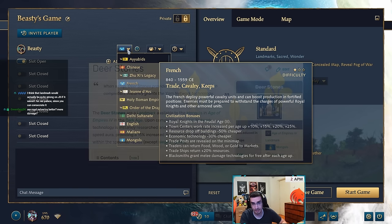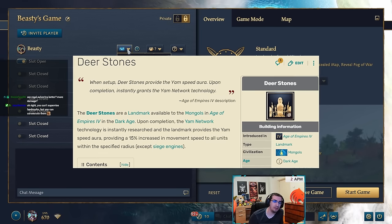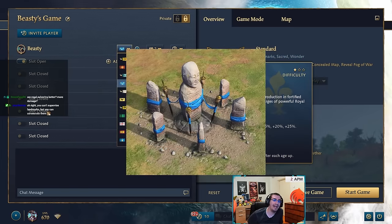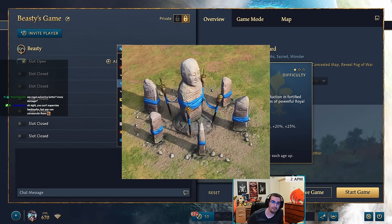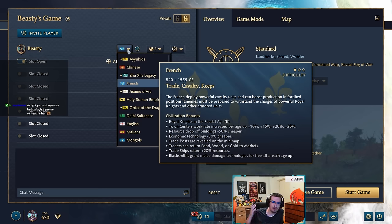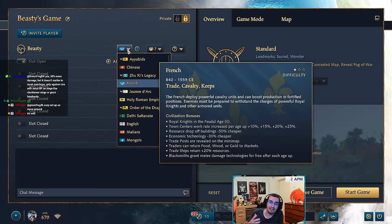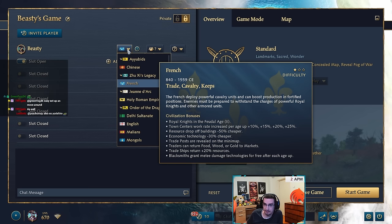For Mongols, Deer Stones is an okay landmark. The only thing I would do is add all economic upgrades to it — wheelbarrow, mining pick, double broadaxe, everything. I don't see a reason why not. A lot of landmarks are getting the ability to research economic upgrades, and it's time for Deer Stones too, since it's already an economic landmark giving movement speed to villagers early on.